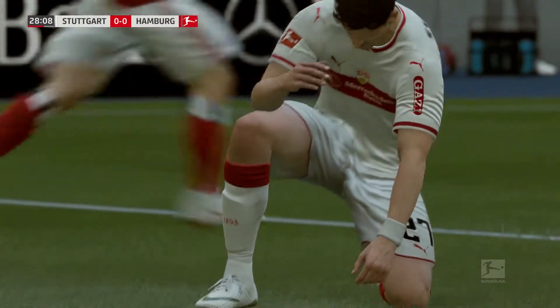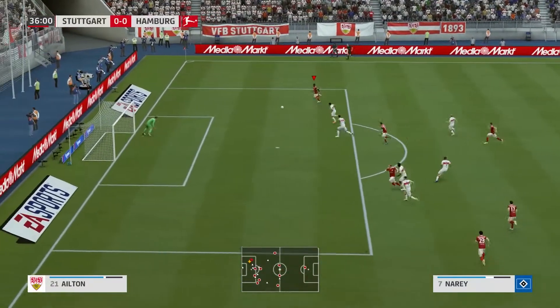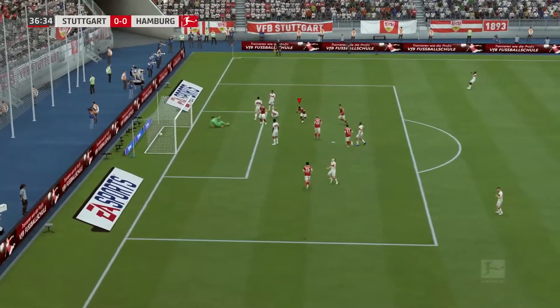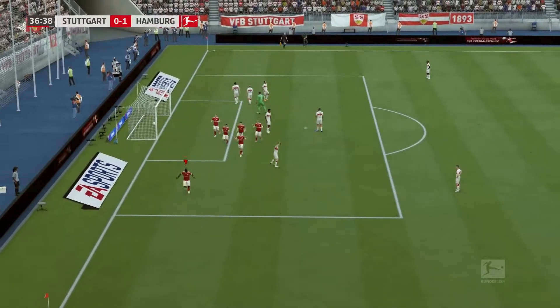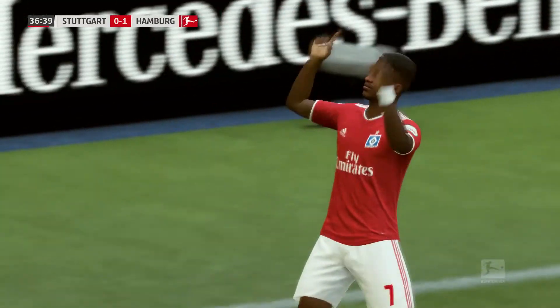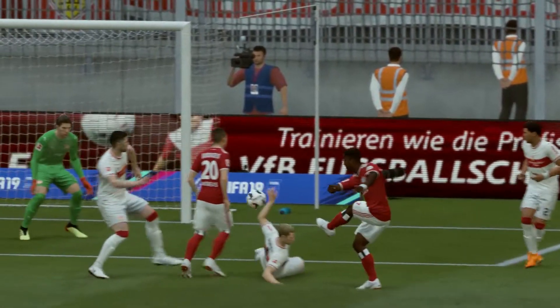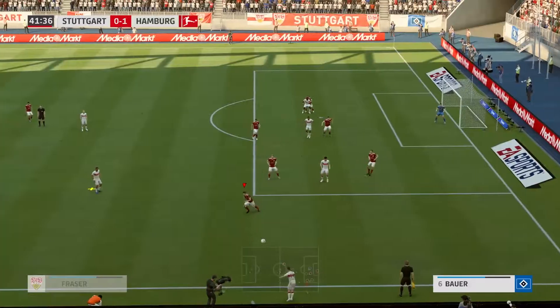Our first chance: Quisantz plays in Munez, gives it to Nare on the wing. He cuts back inside and a brilliant finish — it seems brilliant, but I'll wait for the replay because I have a feeling it took a deflection as I wasn't aiming for the near post. Yes, it did take a massive deflection — I was actually aiming for the far post, so that explains everything.